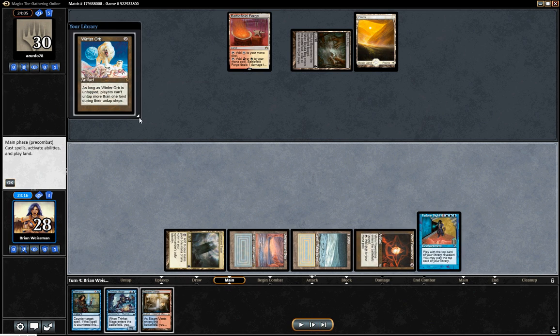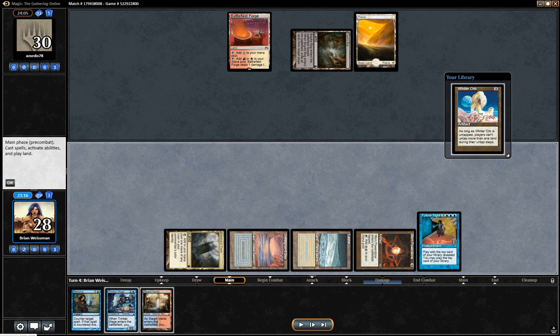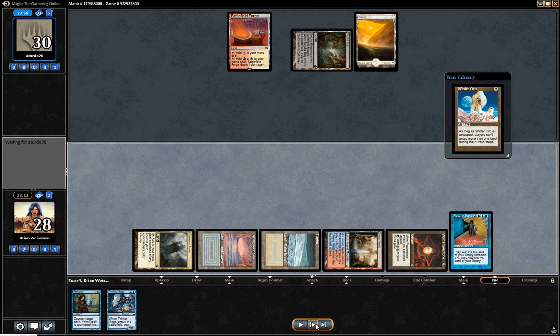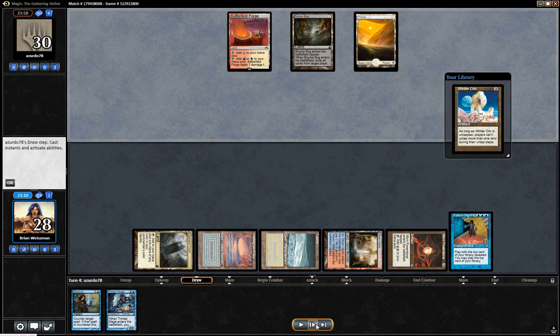Winter Orb shows up already. I'll play my tapped land. At this point, I've got Future Sight in play. He's got to deal with that, and even if he's got a fourth land, he can't just play Kalia now because I'd just play Brea, sac two Thopters, kill his Kalia, and then he'd need to draw two more land to replay.